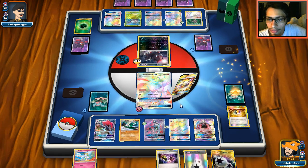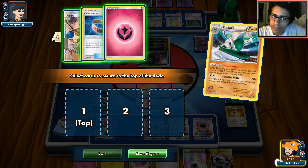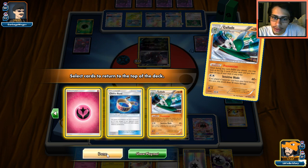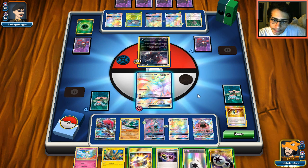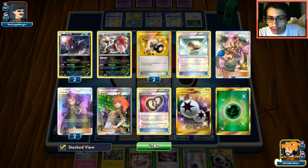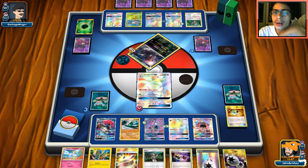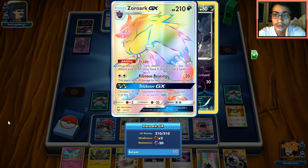I'm going to Trade off an Ultra Ball and see what we find — a Choice Band. Let's go Primo Vision, grab Mallow, then Mallow for Field Blower, Fairy Energy, Choice Band, and Gallade. Maybe we can take out Golisopod in one hit next turn assuming he doesn't go Armor Press. I'm tempted to keep the DCE but he has Puzzle of Time so I'll just Infinite Force him now. Can't find a Guzma though — it must be prized. We need to take out these Zoroarks to win.